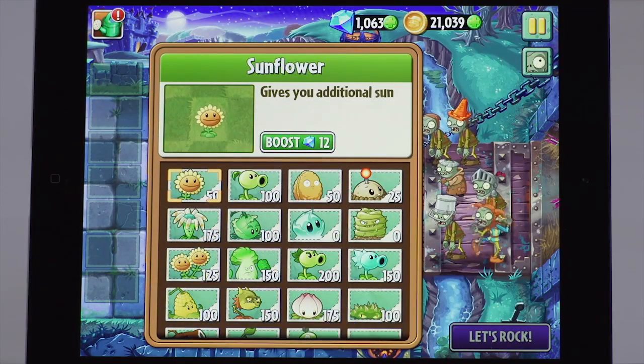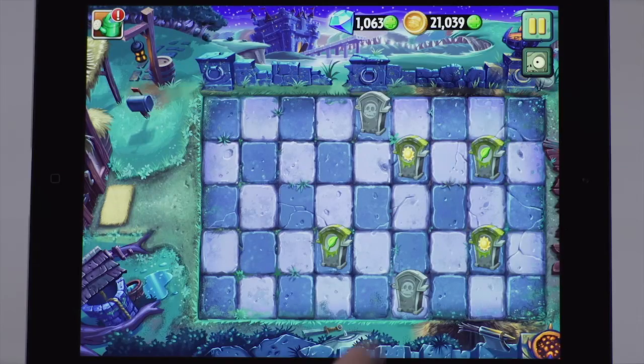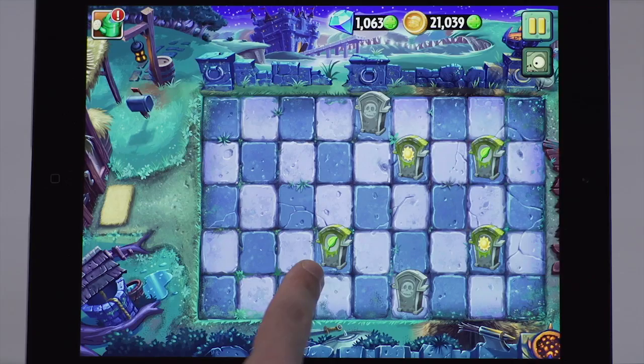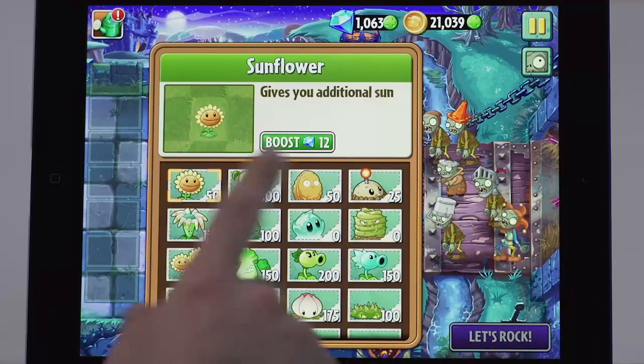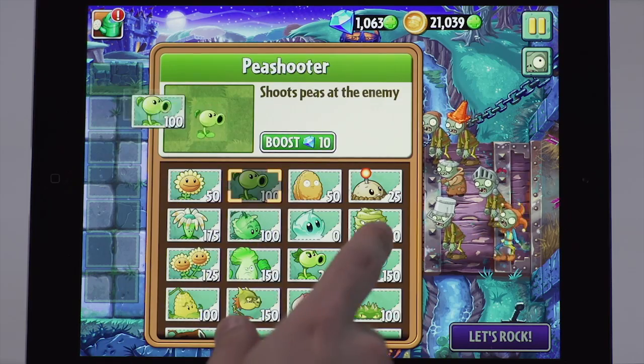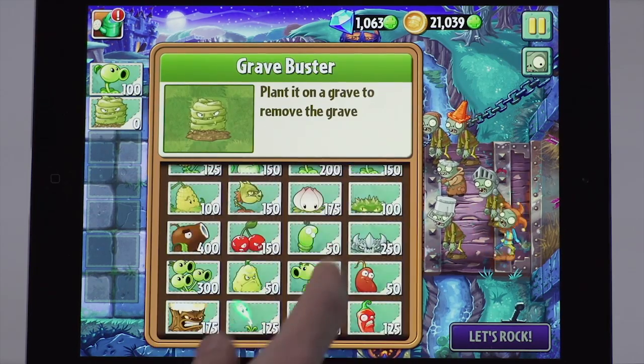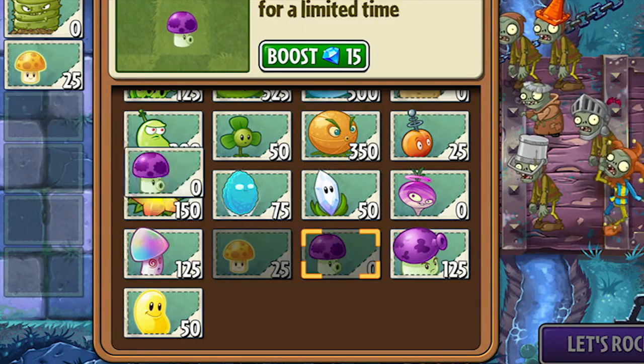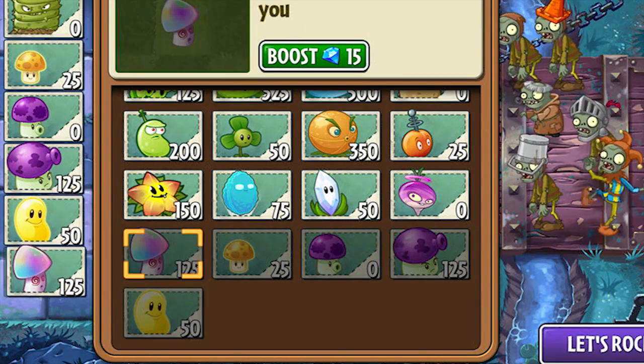Before we get started picking our plants, let's check out the new background. At nighttime, sun is not going to be falling from the sky. That's going to change the strategy of how you play with sun and plants. In addition to the medieval theme, we've got a new board mechanic where gravestones could also provide you with some sun and additional plant food. So you can see on the right the new zombies that we have for Dark Ages Part 1. I'm going to pick some of the old favorites like Peashooter and Gravebuster, and scroll down to these brand new plants that we have for Dark Ages Part 1. And let's roll.